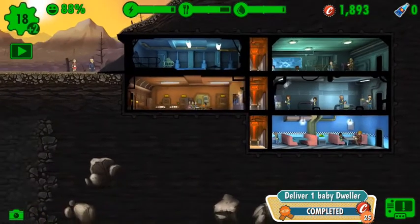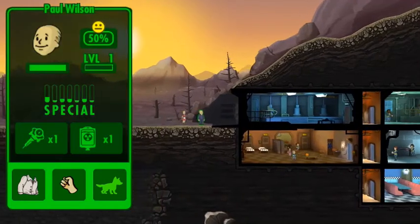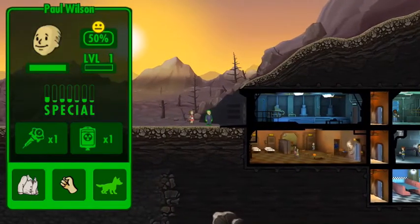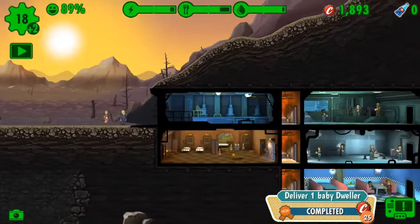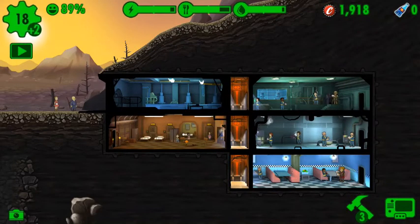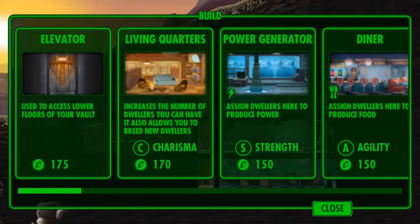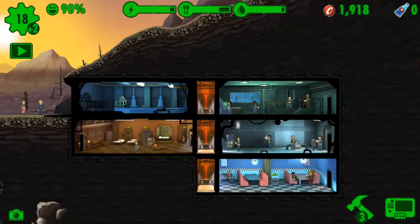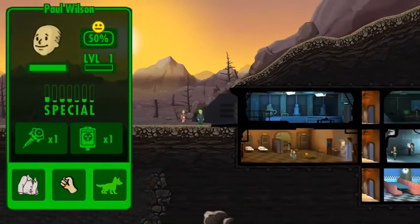And we have new dwellers waiting. There are the little ones — they wander about until they are fully grown. All our rooms are at maximum capacity, so it seems we'll have to enlarge them so we can get the maximum benefit of our new dwellers.